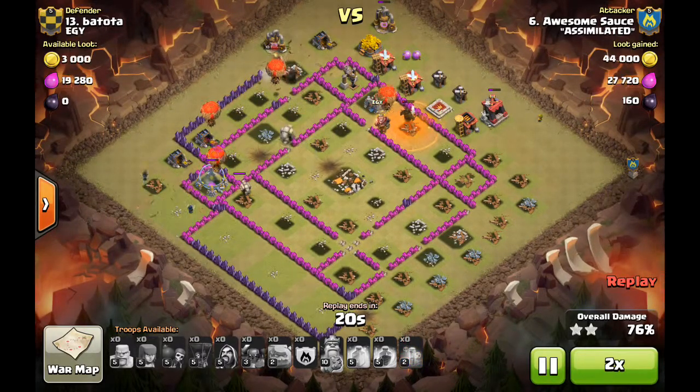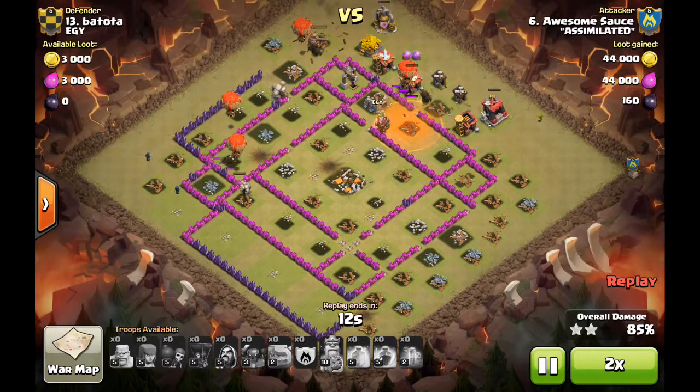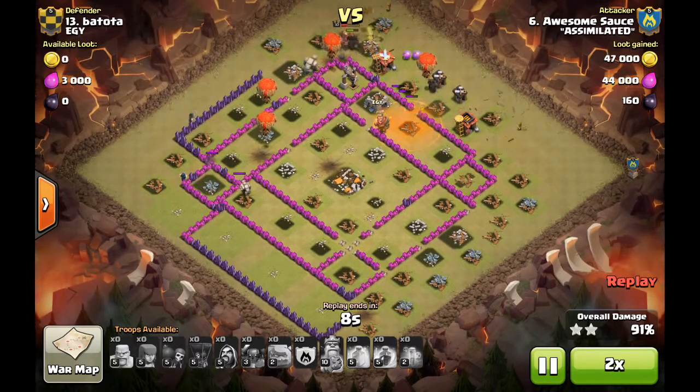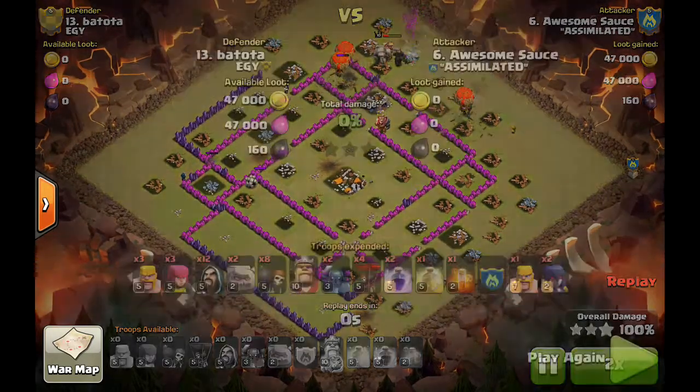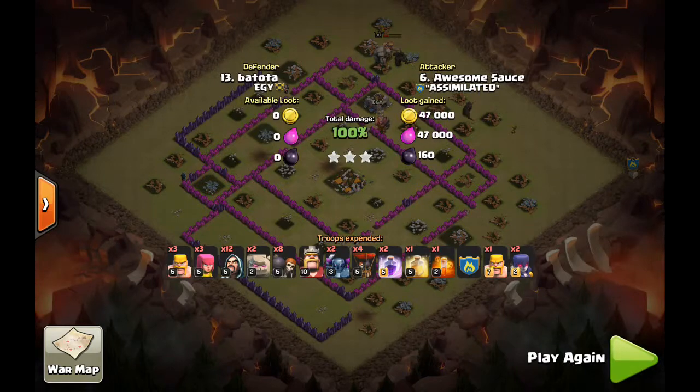Those four balloons take out a handful of defenses on their own, and because they do, there are tons of troops left for cleanup — all four balloons still up, two PEKKAs, Barbarian King, a couple of wizards, and an archer. That's more than enough troops to get the job done. Go-wipe snipe-low: use your standard go-wipe and substitute that third PEKKA for back-end balloons or hogs targeting those distracted defenses.